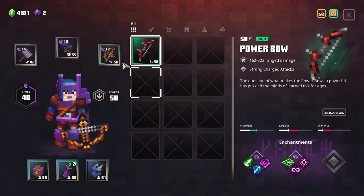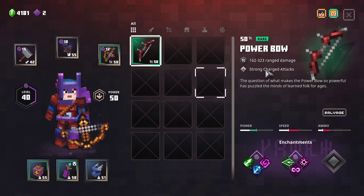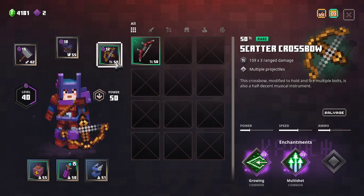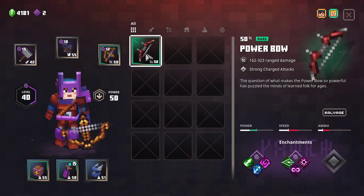This one's got more power. The other one's got more speed and more ammo. So it could potentially sacrifice a little bit of power for more speed and more ammo — about double the speed.